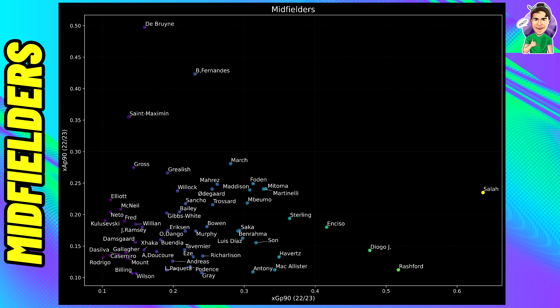Mo Salah's stats are simply outstanding — his XG is off the charts and he picks up a few assists as well. Leave me in the comments: has this talking point given you any more clarity on whether to go for Salah or no Salah? I think the very close stats of Mitoma and Martinelli make this even harder to decide.